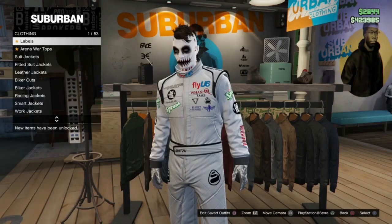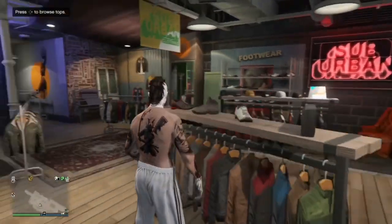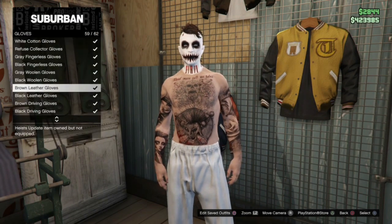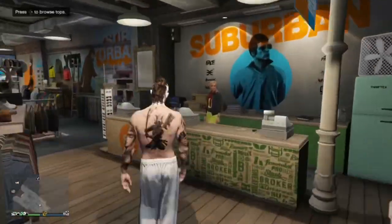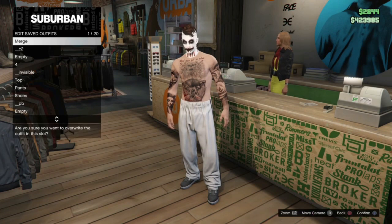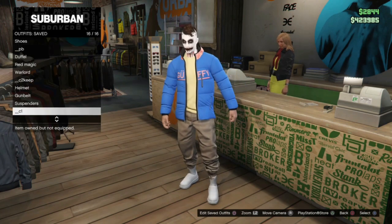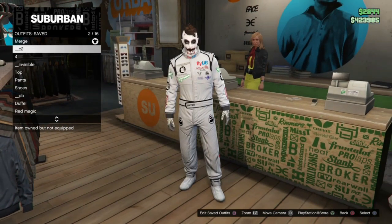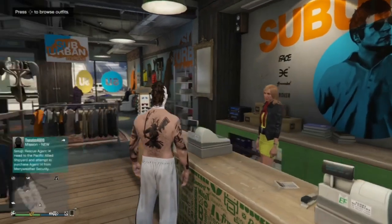For our merge slot, go over to a clothing rack and set it to no top. I also didn't want any gloves on the finished outfit so go to accessories and remove the gloves - you can also do it through the interaction menu. I just wanted the plain no top, so once that's set up properly I'm going to save that in slot 1 and label that outfit as merge. So C1 is the main outfit, C2 is the racing suit with gloves, and in the merge position is the top we want - in this case, no top.